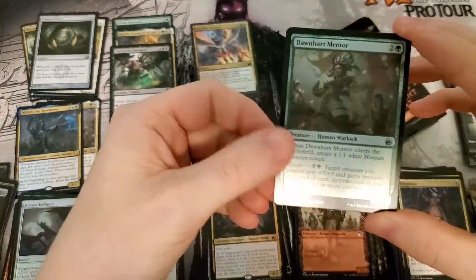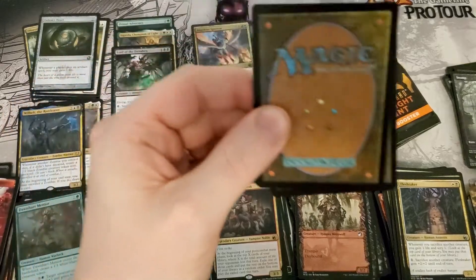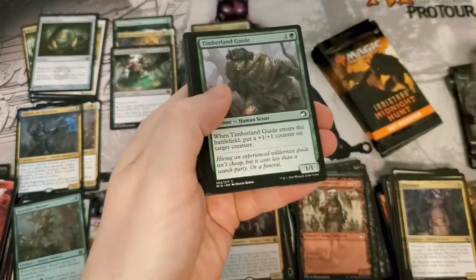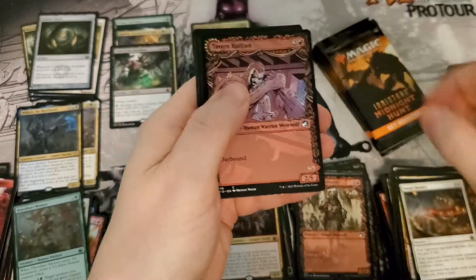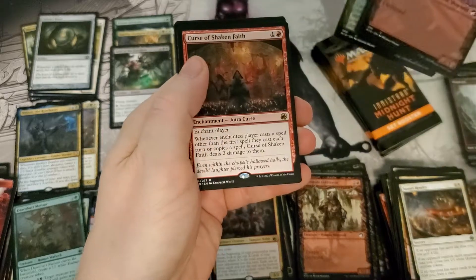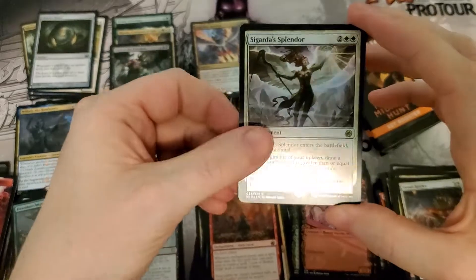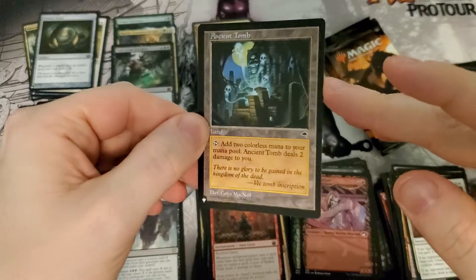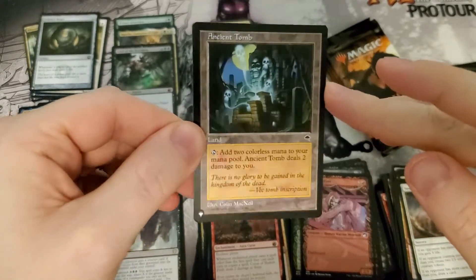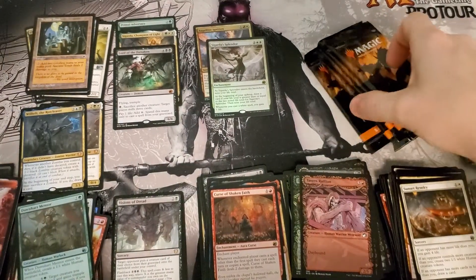Pithy Needle, Florian, Foil Mentor, and the token. Tell Her Secrets — that's always nice. Curse of the Shaken Faith — not a good rare. Foil Splendor rare — there we go. Ancient Tomb — very nice. With only five packs left, that may very well just save the whole box value.